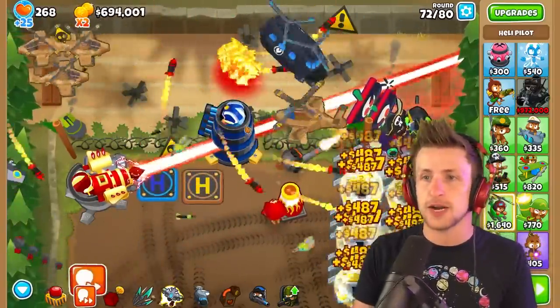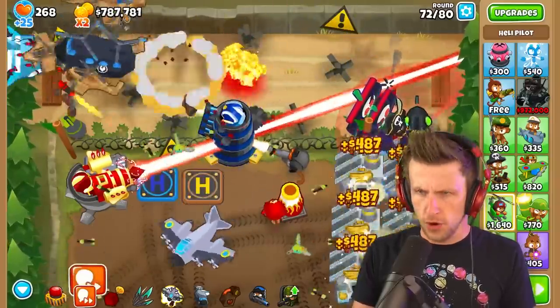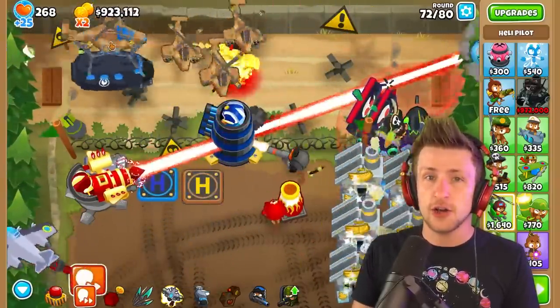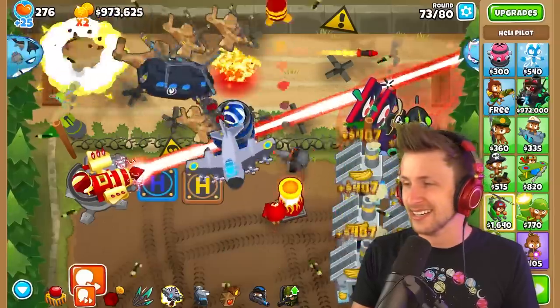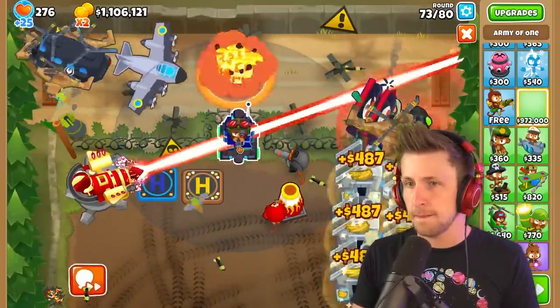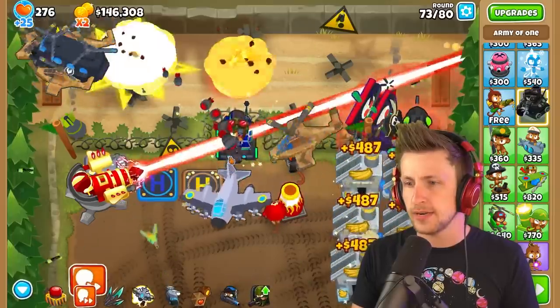And now all we gotta do is save up and get almost 1 million dollars. We're pretty close though — we can just skip a couple of rounds. Here, we're there. While we're waiting, make sure to put in code 2D. Okay, here we go. I'm gonna sell this guy, sell this guy, and then... boop, there he goes.